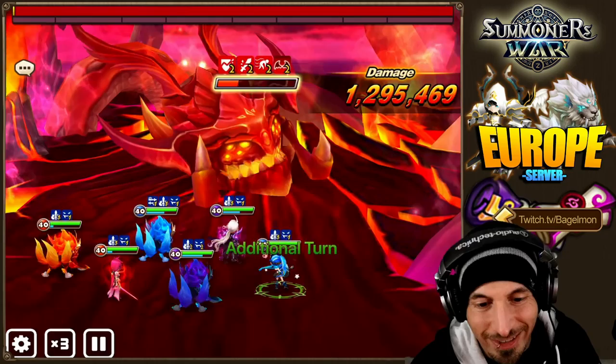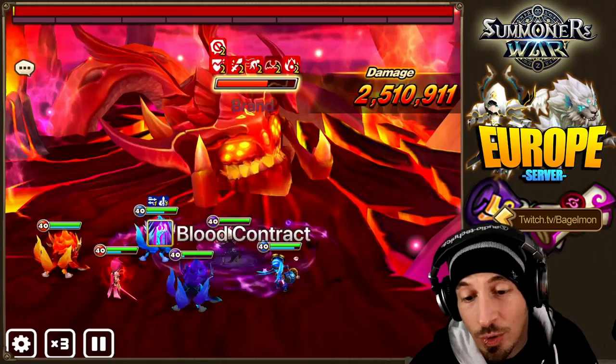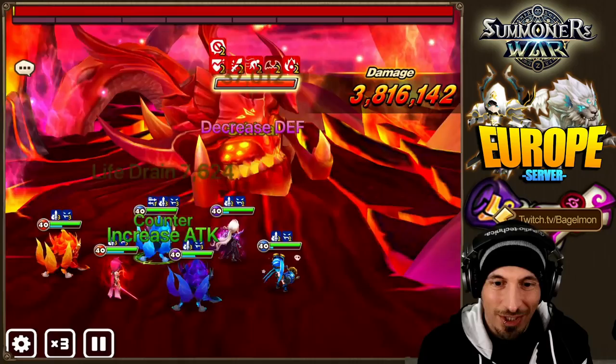We're at 1.4 million already, and we're going to be 2 million in a second. There we go. There's no shortage of damage here. Looking good — we are at 3 million. There's no shortage of damage on this team. Let's see if we clear it. I see there being no issues with clearing it here. It looks like it's going to go perfectly fine.